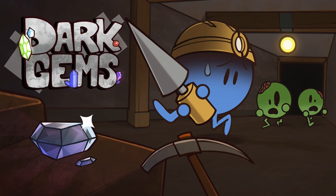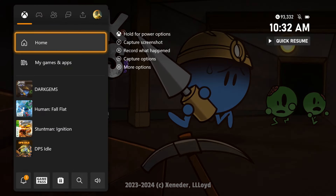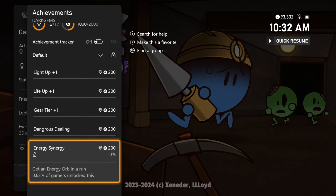What's up gamers, Cheetah here, bringing you a quick title update achievement walkthrough for Dark Gems. This game just got updated to 2,000 gamer score on all three of its stacks: Xbox One, Xbox Series X, and Windows.